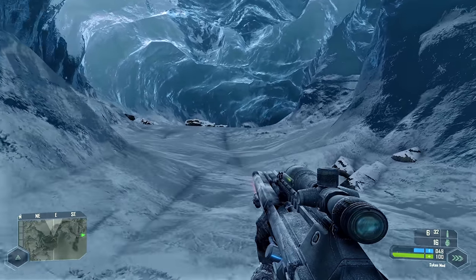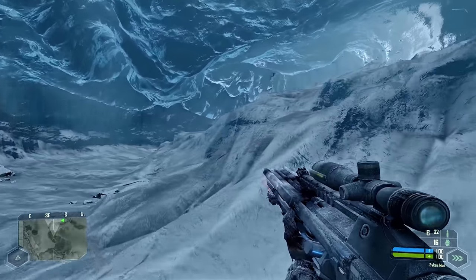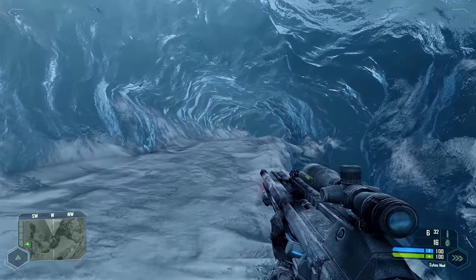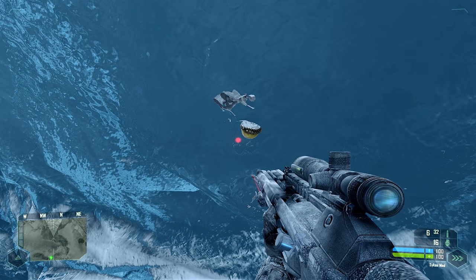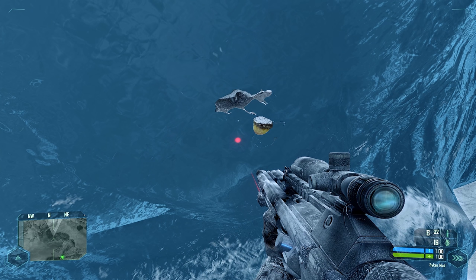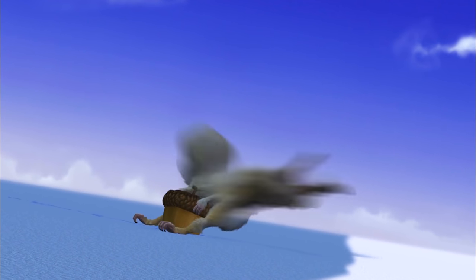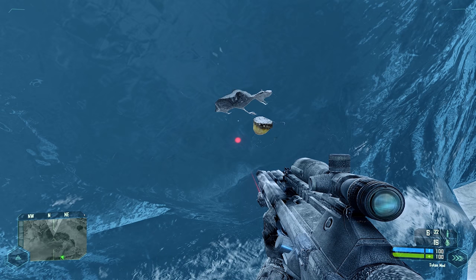The easter egg of interest from Warhead can be found on the Frozen Paradise level. Around halfway through the snowy mission, you can find a very cold-looking tunnel. If you take the time to explore this tunnel, you can find a creature — I want to call it a squirrel — which is a reference to Scrat from the 2002 film Ice Age. The squirrel in Crysis also seems to be chasing an acorn, just like Scrat does in the movies.